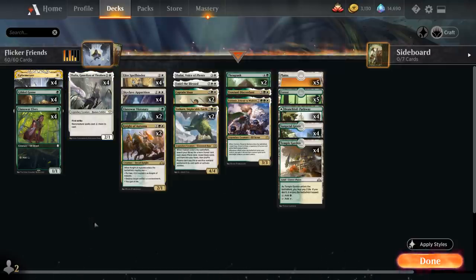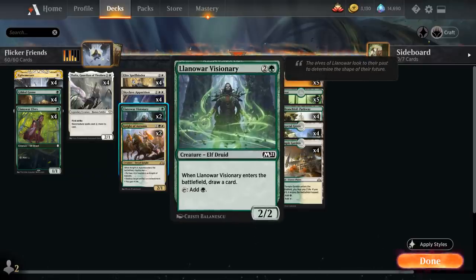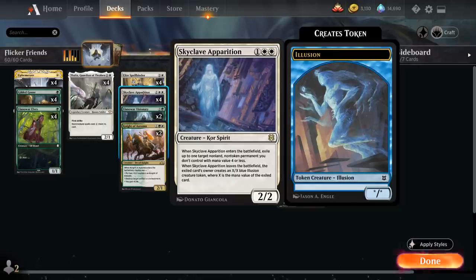At three mana we have two copies of Knight of Autumn, which can potentially destroy artifacts or enchantments, gain life, or enter the battlefield with two +1/+1 counters. We've got Llanowar Visionary, which helps us ramp and draws a card when it enters. Skyclave Apparition, as one of our main removal spells, can exile a target non-token, non-land permanent from the opponent with mana value four or less, and when the Apparition leaves the battlefield the opponent gets an X/X blue Illusion creature token, where X is the mana value of the exiled card.